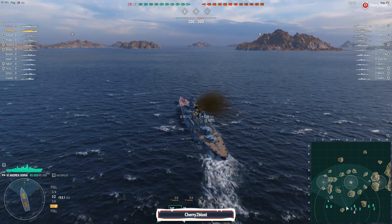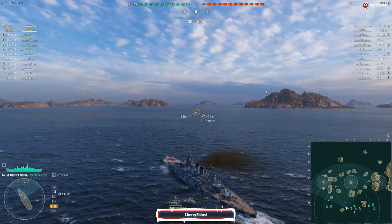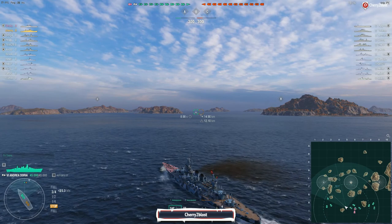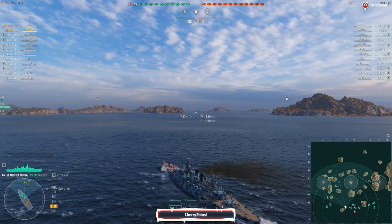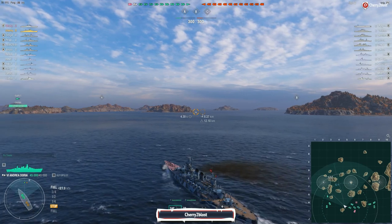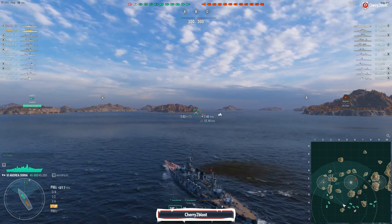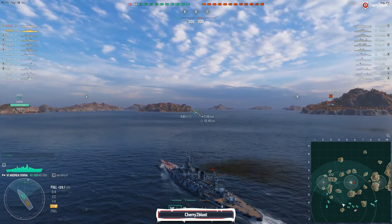Under normal circumstances, if I'm playing anything other than an Italian battleship, I'd play this pretty much the way I play the Julius Caesar — I would normally take a Fuso or a Nagato out to the 1-2 line and contest that A-cap with the destroyer and the two cruisers going over there. But today we're going to try something slightly different and play on the 3-4 line. The main reason is the 17.2km range on the guns and the pretty pitiful accuracy — statistically it's probably better to be closer to the enemy ships.